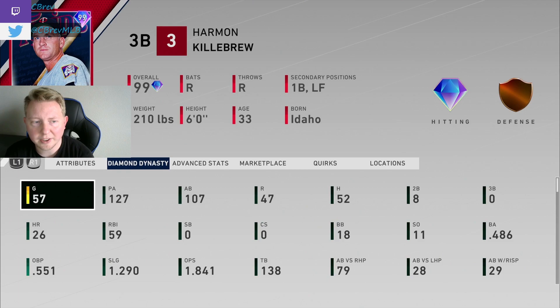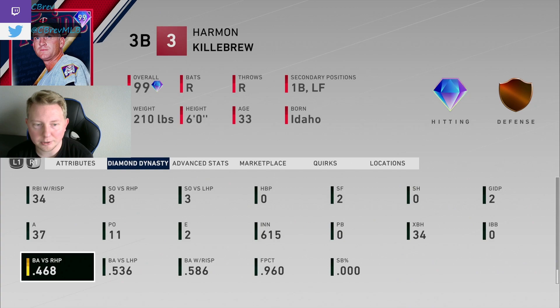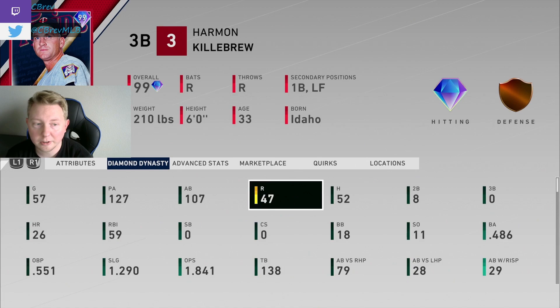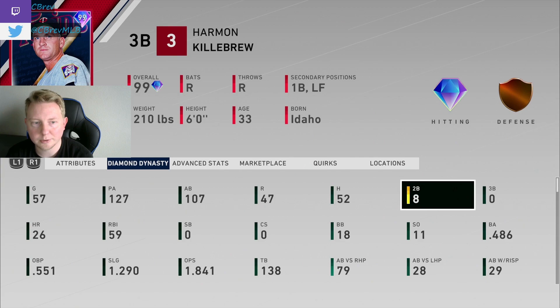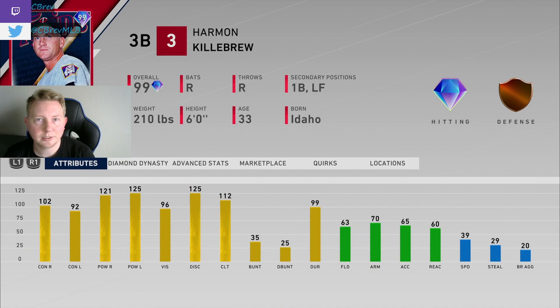Here are the stats I've accumulated so far. I'm working towards his prestige in the event, so this is half event, half ranked — but the event's on Hall of Fame too, so all these stats are on Hall of Fame. Just an absurd card at the plate: .486 average, 1.841 OPS. The splits are pretty much exactly what you'd expect: .468 versus right, and .536 versus left with the maxed out power. Also 26 home runs — literally half of his hits have been home runs. 26 of 52 hits are home runs, with 8 doubles, so 34 of 52 hits have been for extra bases. That's ridiculous.